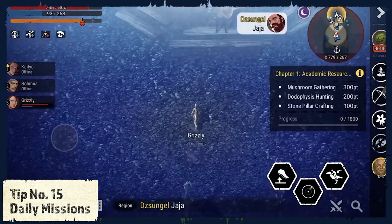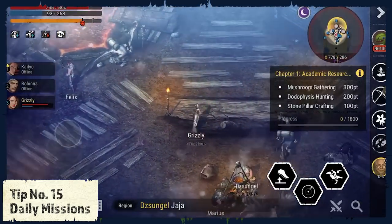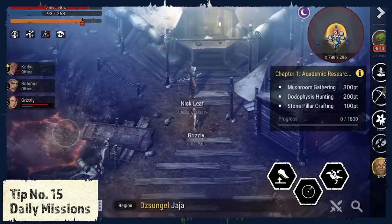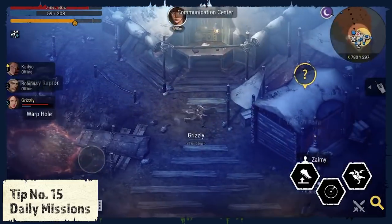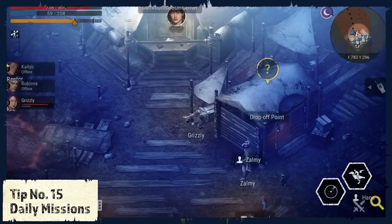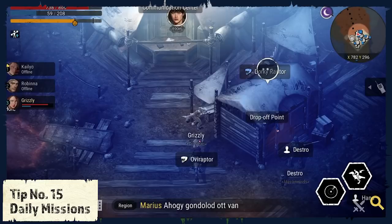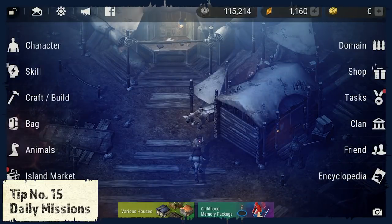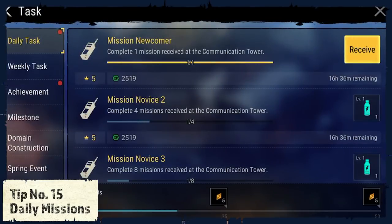Tip number 15: Daily Missions. Finish your daily tasks — they really grant good rewards. You can accept the missions at the communication center, and most of the time there are a lot of them. These missions are relatively easy, like dropping off a bunch of leaves, and will give you rewards like T-stones, experience points, and trust for the groups. As soon as the mission is completed, jump into the menu and open up your task tab to get even more rewards.